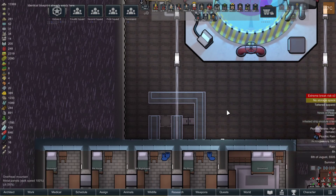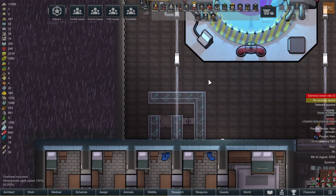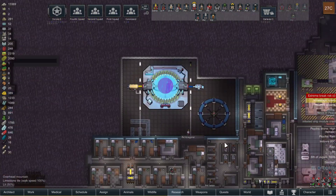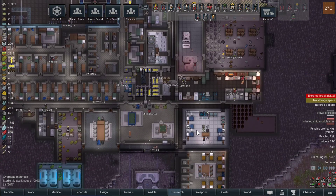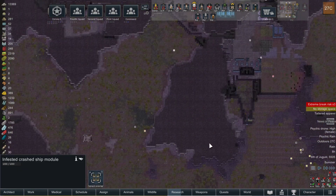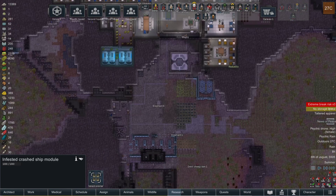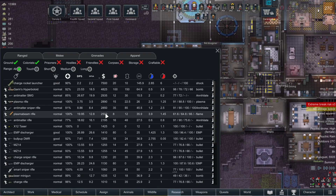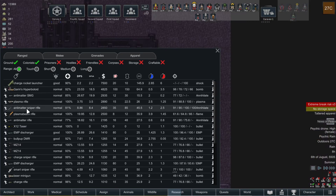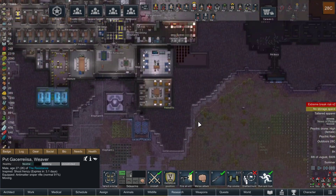Something coming. Vested ship module crash. I need to pull up the floors and reclaim that steel underneath there. That way if they detonate and the doors get blown off or something, there's a secondary kind of protection. Infested ship module. Let's just take it out right away. Do we have a sniper left in the colony? We do. Let's see if we can snipe it from inside the walls.